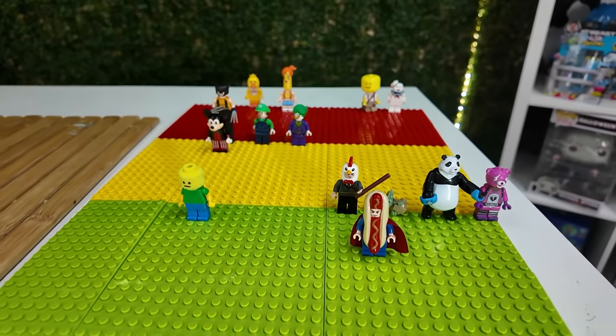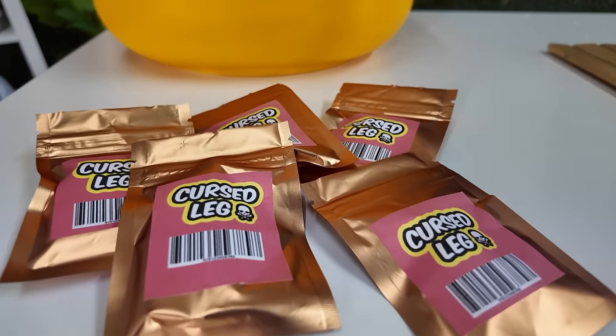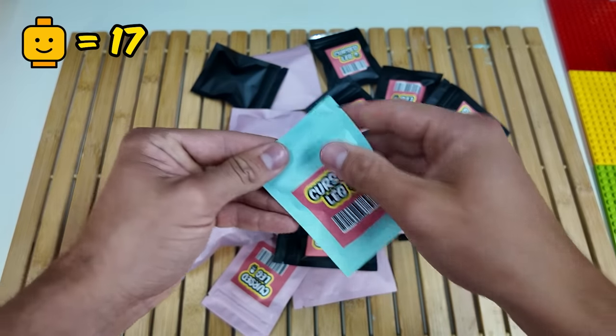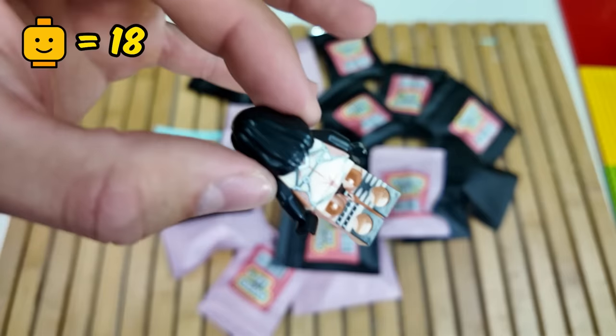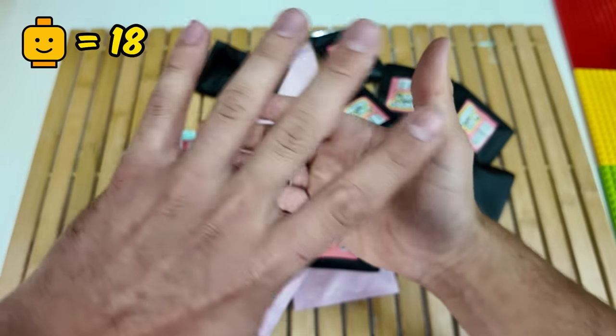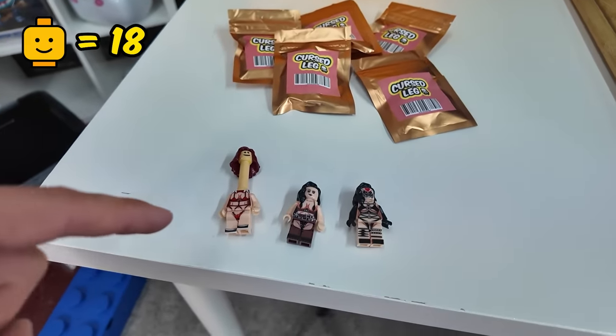So far we've got some pretty cursed Legos, but we've still got the ultra rare golden Legos to open. Sus ladies, stay away! Next up, let's go for this blue one here — I really hope we don't get anything sus. We have got... no. Why are there so many of these sus girls? I can't show this one either, so I'm going to put her right here. You can see what these are at the end of the video.